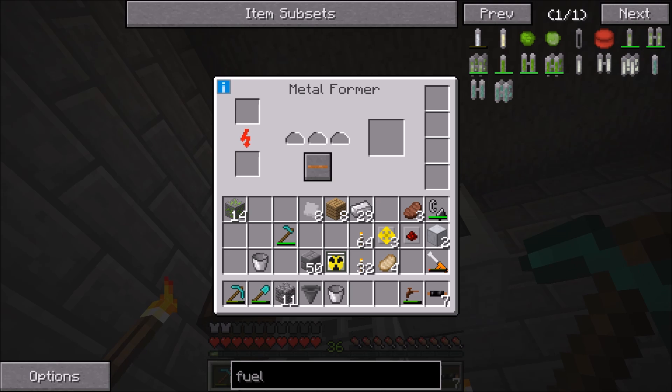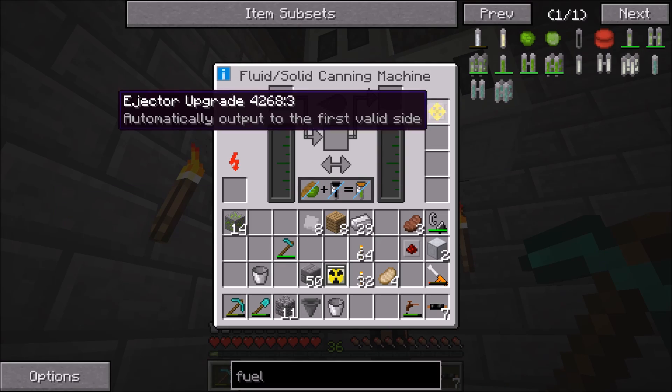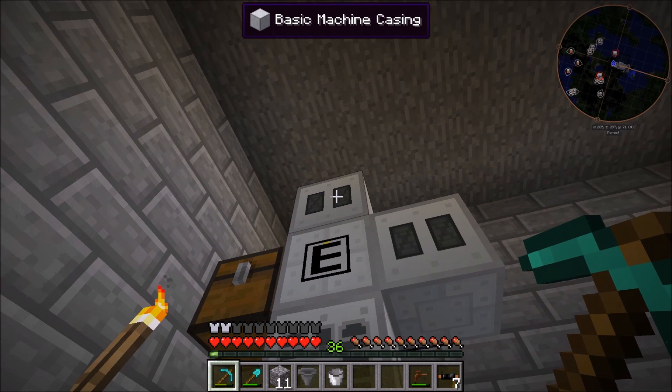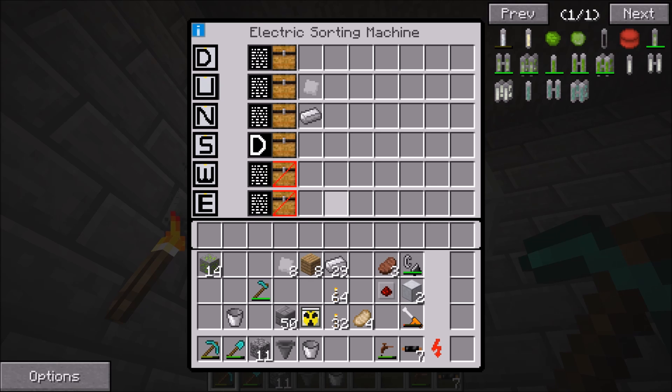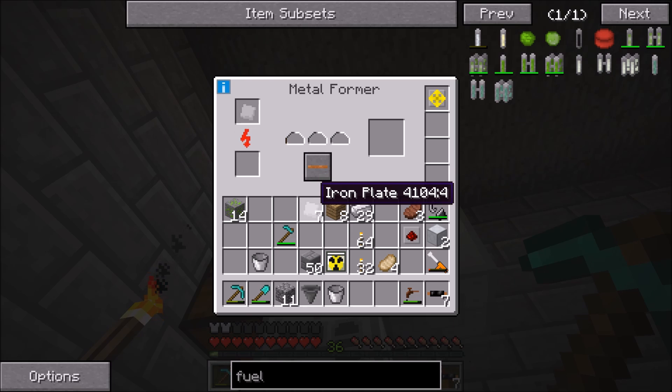The iron plates are going to want to go up because they're going to be extruded in the top metal former. I also need to throw ejector upgrades in all of these. Essentially what's going to happen is the top former will output an empty fuel rod going down. I'll throw an iron plate in here and let it process through so I can get one to actually set the filter for it.